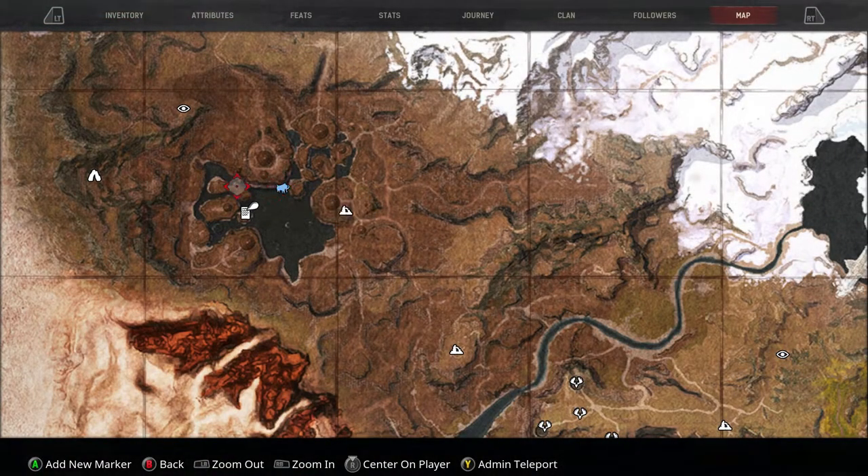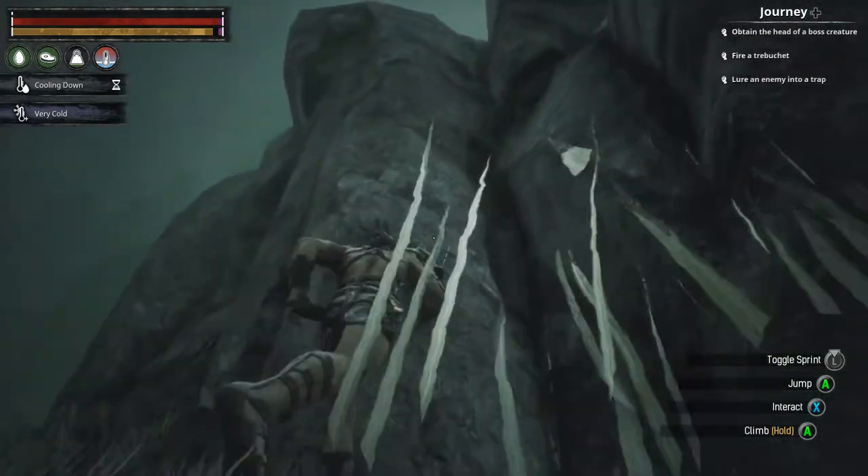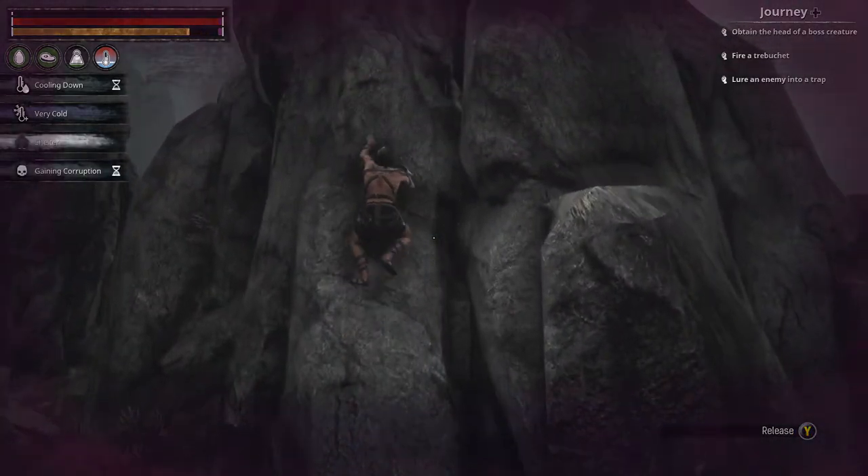The next one is going to be at the Mounds of the Dead, east of where the Barrel King spawns — it's going to be right up here. You are going to do a little bit of climbing to get this attuned. Just climb right up on the side and attune your bracelet.